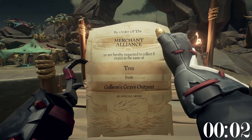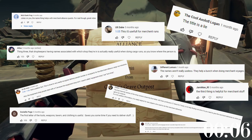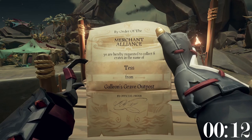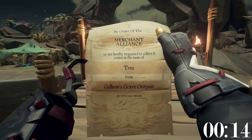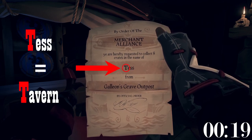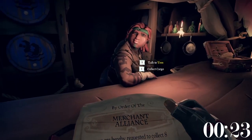As corrected in the comments of my 10 minutes of useless information about Sea of Thieves video, shop owners having names that coincide with the shop they reside in is actually useful for merchant cargo runs, allowing you to find someone at an outpost that you need to deliver cargo to based solely on their name.